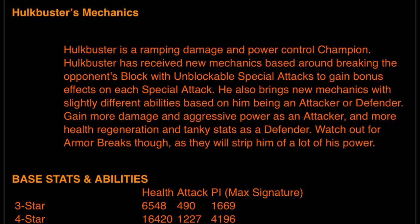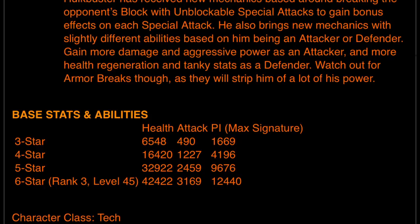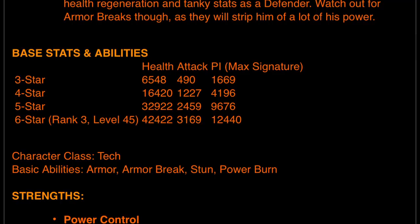Armor breaks are a good way to get him down, but with tanky stats, I think they want you to place that 6-star duped Hulkbuster on defense. If he's rank 2 or rank 3 6-star, make it hard to not time out — though thankfully in some tiers now it'll be a 5-minute timer instead of 3 minutes. 6-star rank 3 level 45 will have 42,422 health, 3,169 attack, and 12,440 max sig P.I.